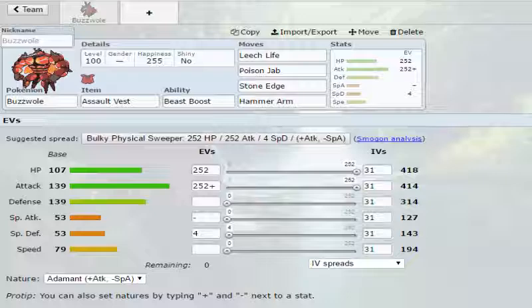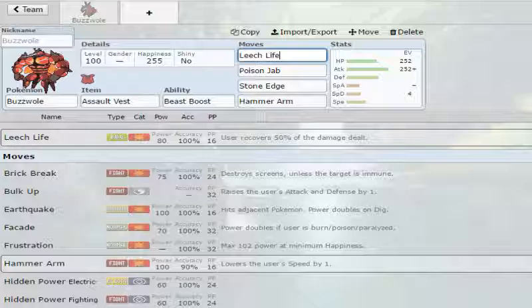We'll run Leech Life, which is 80 base power, and Leech Life will allow us to gain some recovery. Leech Life: 80 base power, 100% accuracy, 16 PP — the user recovers 50% of the damage dealt. So if you take a Pokemon halfway down, you get to heal a quarter of your HP, and that is absolutely amazing.